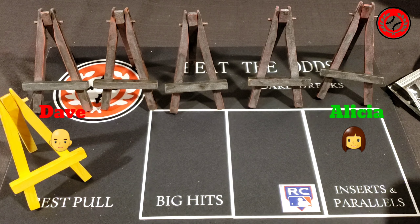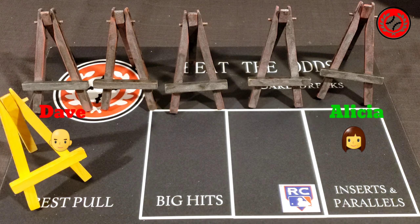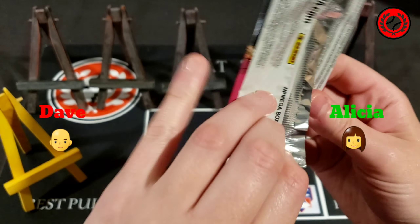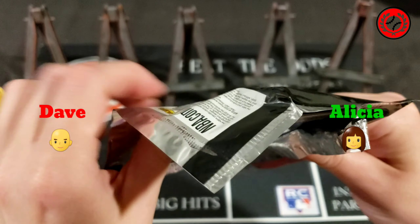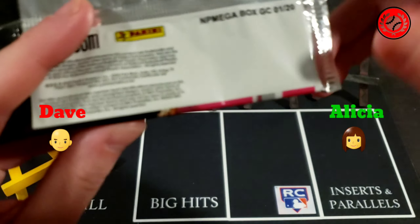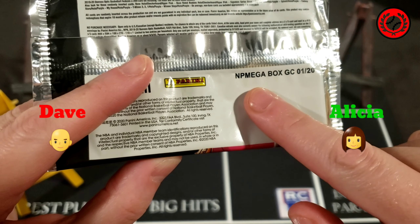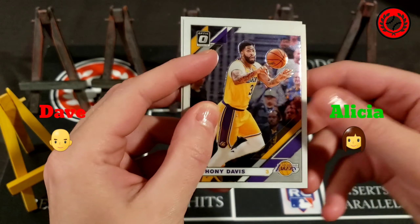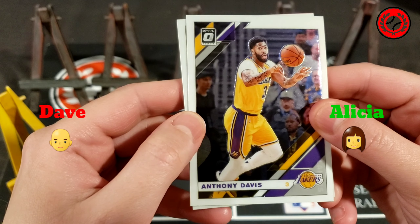If you've checked out the channel, you'll have noticed some really good cards coming out of these packs, so go back and take a look. We're going to see if we can match some of those pulls here. Alicia is going to lead off first. These packs are basically repackaged mega box packs from Walmart — you can see the mega box writing on the pack — so it's neat that they give those back to us in individual packs.